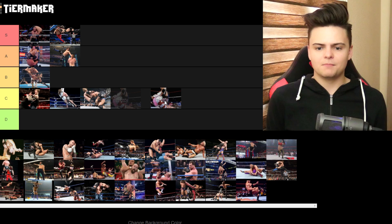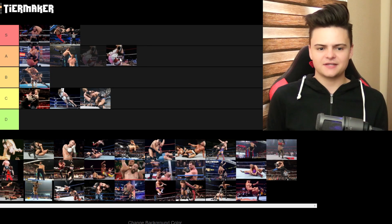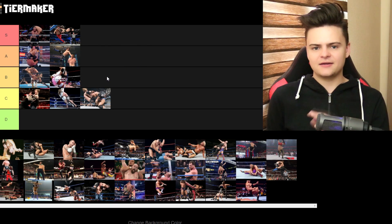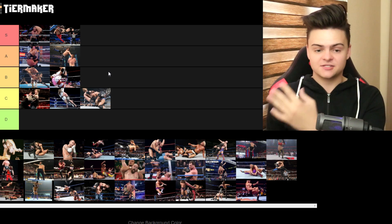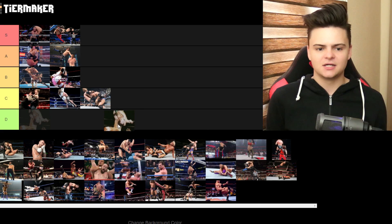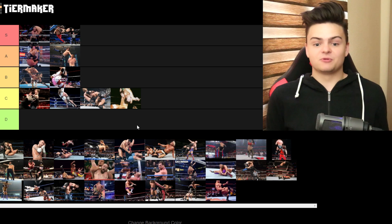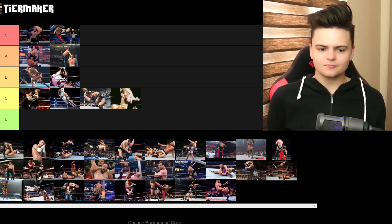Sharpshooter by Bret Hart. Every Canadian has to have some kind of a Sharpshooter. It's difficult to rank because it's a submission move, but I'm gonna give it a B. I'm not a fan of submission finishers, but as a submission finisher this one is pretty good. There's another move here that I'm not sure about — it looks pretty painful. I can only imagine that this guy is gonna land on his belly or his head. I'm gonna give it a C.